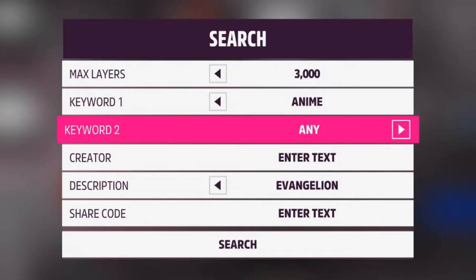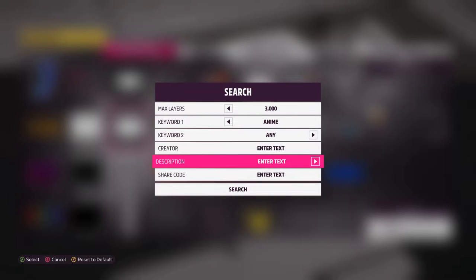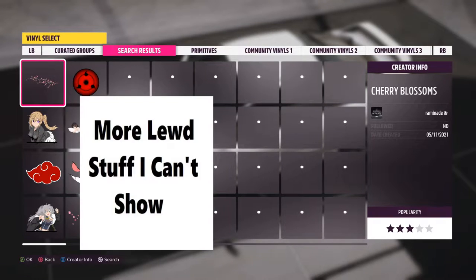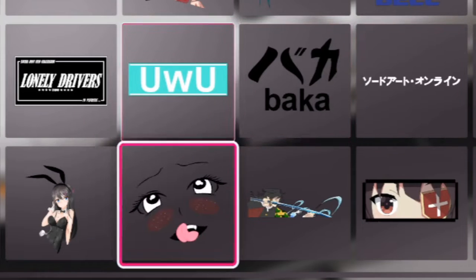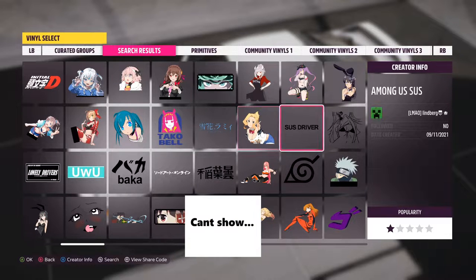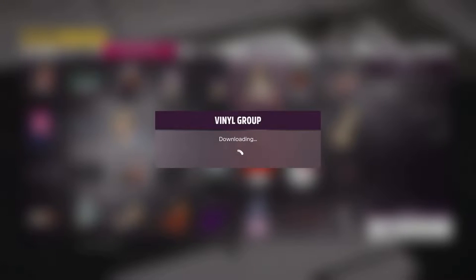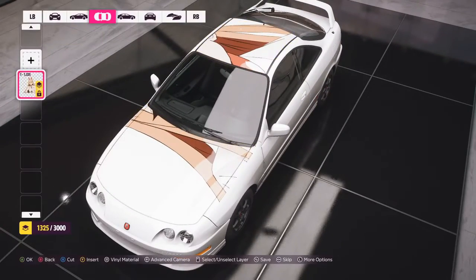Set Keyword One to whatever you're looking for — I've got it set to 'anime'. Keyword Two doesn't necessarily matter, unless someone's tagged a specific character, but I'll leave it as 'any'. Leave description off, and let's just search for 'anime' and see what we get — just a bunch of random anime results.